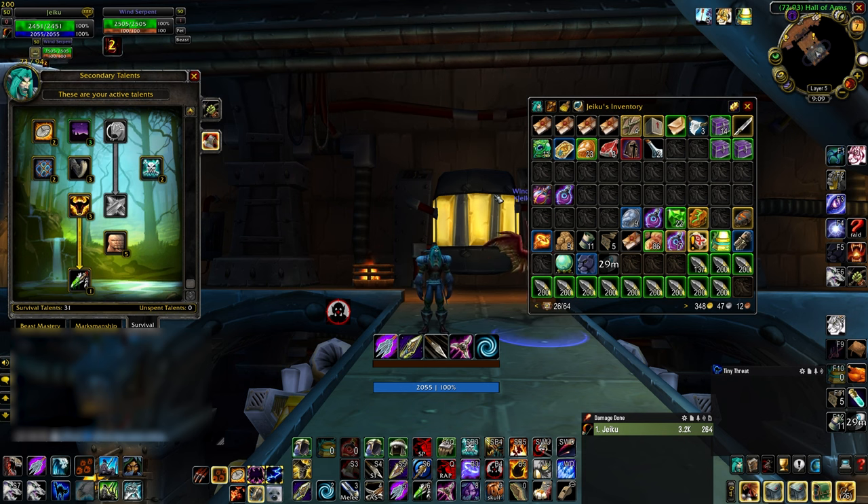We only have three stable slots, which is really rough. I'm interested in using Cat, Wind Serpent, and Courthound in this phase, and we have exactly three stable slots. So I brought my old wind serpent to abandon for the new one with the higher rank spells.